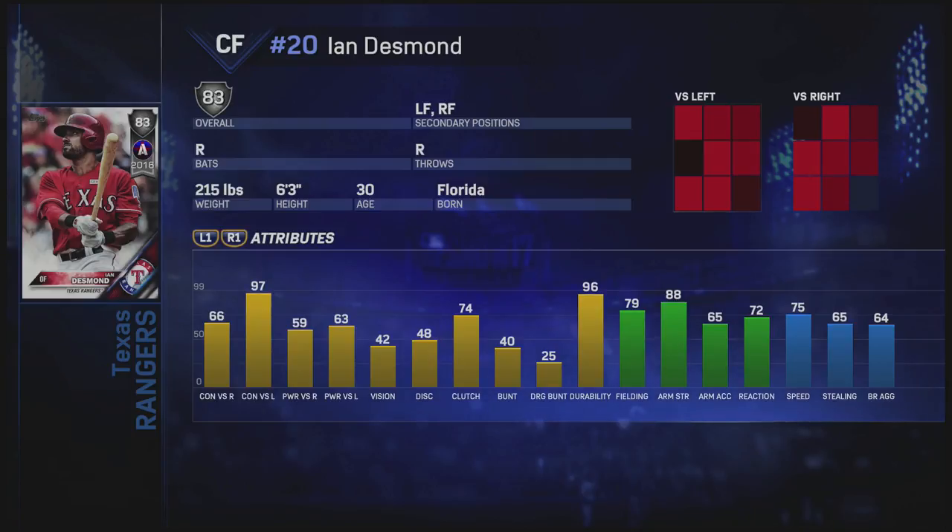And then the last thing we got is the player stats. So Ian Desmond — an 83 overall all-star version from 2016. Has 66 contact versus righties, 97 versus lefties, 59 power versus righties, and 63 versus lefties. 42 vision, 79 fielding, 88 arm strength, and 75 speed. This card is an outfielder — can play center field, left field, right field. Overall, this card doesn't have much to offer. 97 contact versus lefties is nice, but besides that this card is not really useful. The only time I see myself using this is during the all-star program, and that's if there's not better options out there by the time that program rolls out.